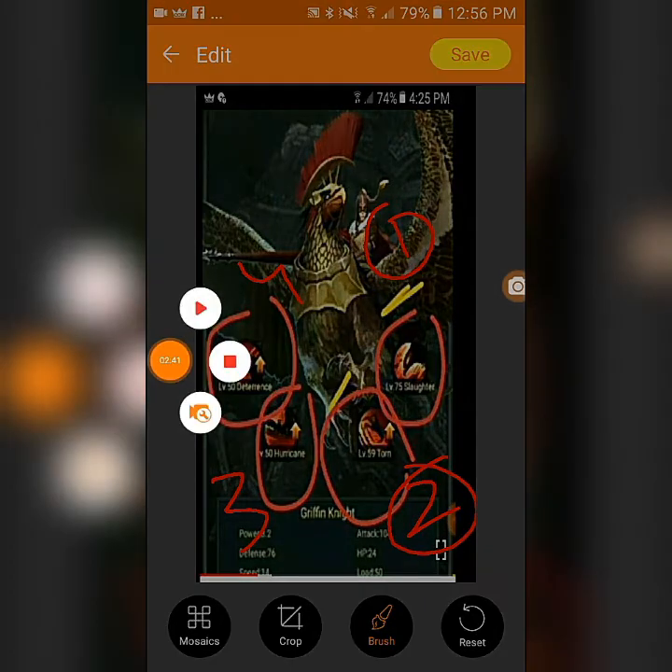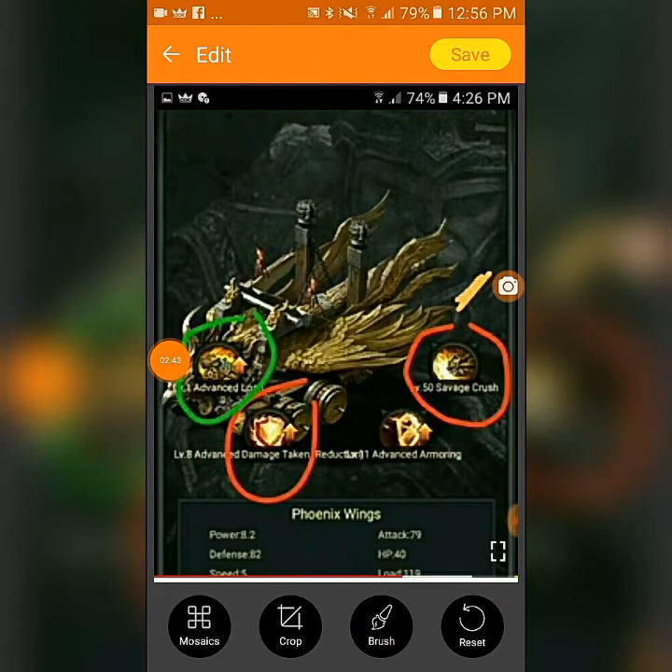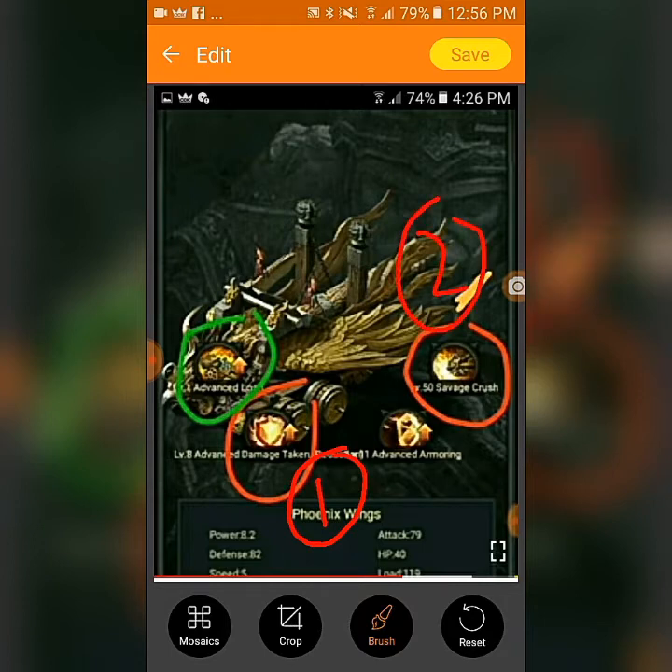For the T13 Sagas siege engines — similar to the T10 sagas — you need advanced damage taken reduction first, then Savage Crash second, Resource Effect third, and Advanced Armoring fourth. That is the enhancement order for Phoenix Wings.